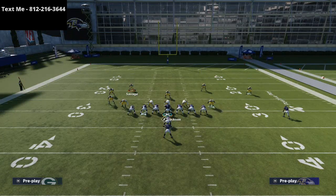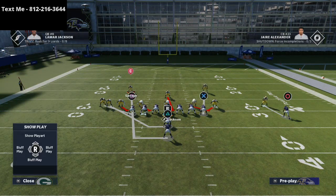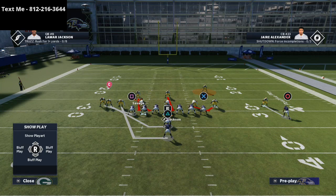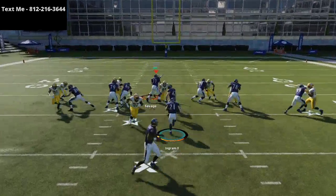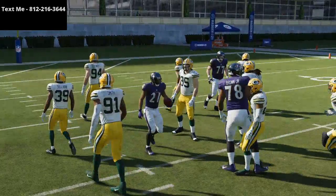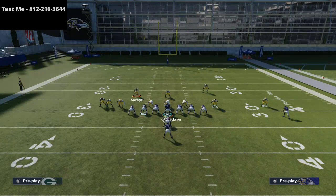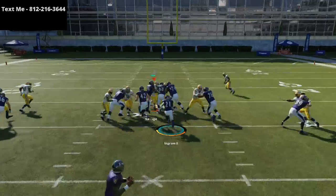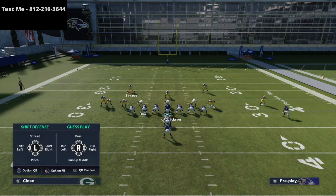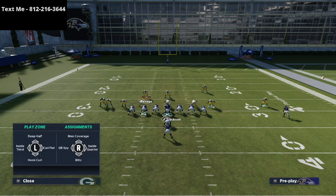Spread linebackers, spread line, crash line to the right. In this position, put the right side safety in a spy, then man the left side linebacker on the running back in case he goes out on a route. Your job is the right-side tight end if he goes on a corner route. Snap the ball — as you can see, it's tough to stop. It's one of the tougher runs to stop in my opinion. They'll pick you apart with it — three to five yards every time.